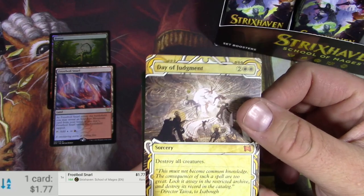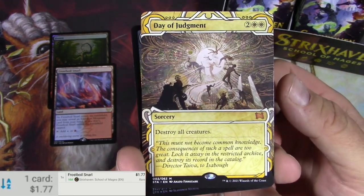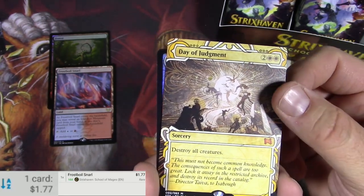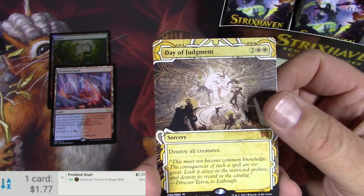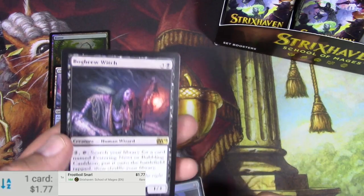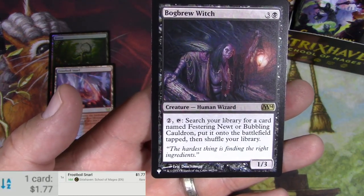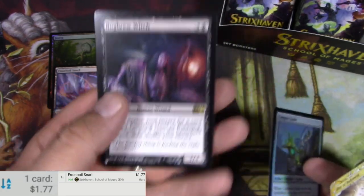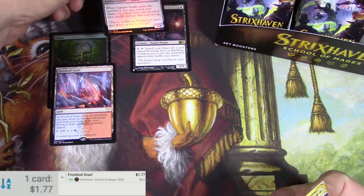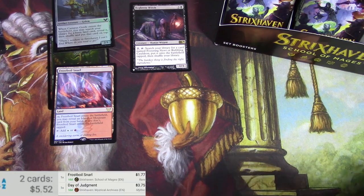Here we've got a Day of Judgment — the Mystical Archives, I'll look that up in a second. I really like these a lot; the frames and borders are really cool on these. Destroy all creatures — Day of Judgment, it's a mythic. And we got a foil Campus Guide and a Bog Brew Witch from M14, so that's from the list. I find that to be an underwhelming card to pull from the list for my rare.